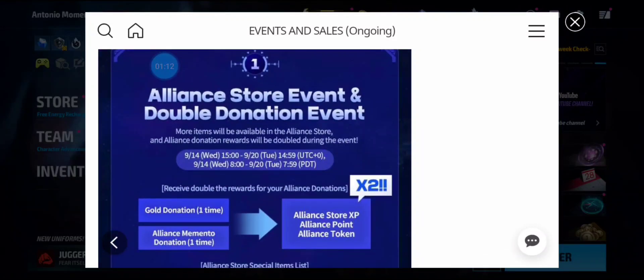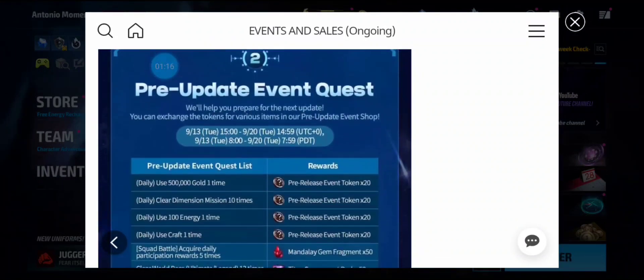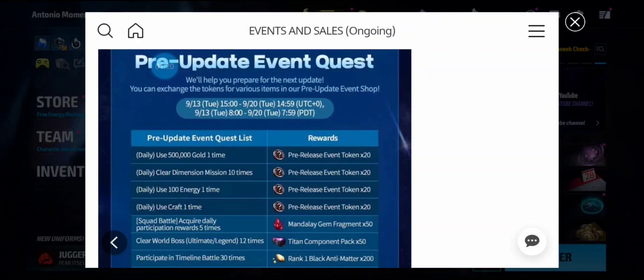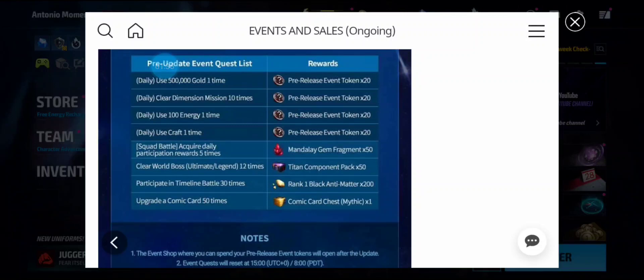That starts Wednesday and goes all the way until the next Tuesday. Starting today you get your pre-event tokens. As you can see, you use 500,000 gold, clear dimension missions 10 times, use 100 energies, and craft one time, and you're going to get up to 80 tokens a day.